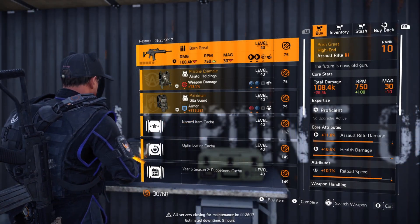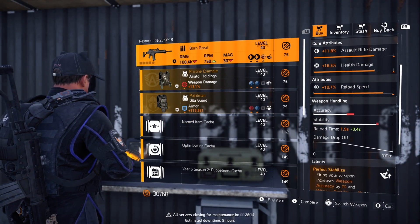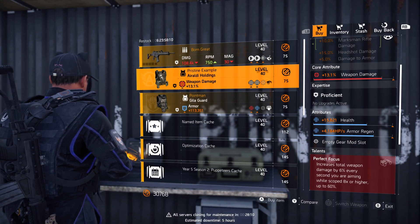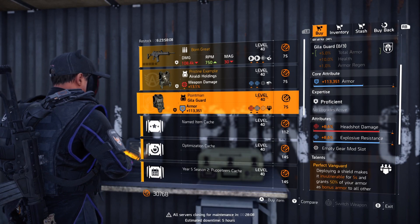Starting at your Countdown vendor this week where we've got the Born Great — that's not even good, let alone great. The Pristine Example could be much better; it's got health and regen and the Point Man — it's okay, there's a few different ways you could roll this one. But personally I'd save your Countdown credits this week.